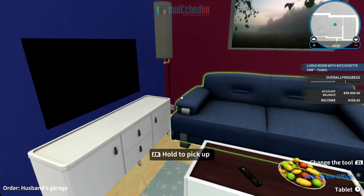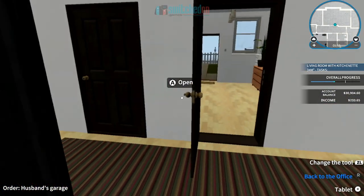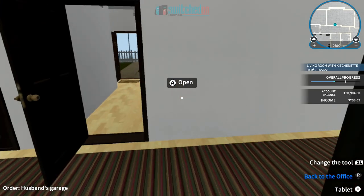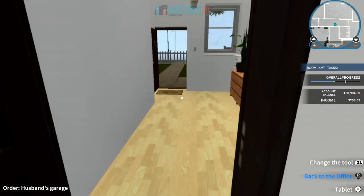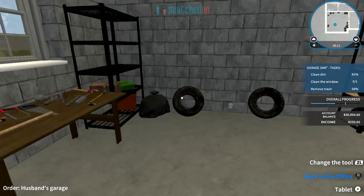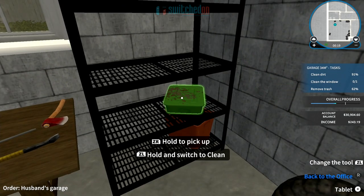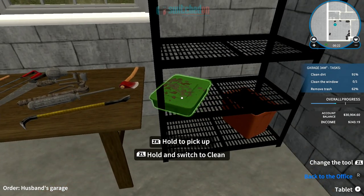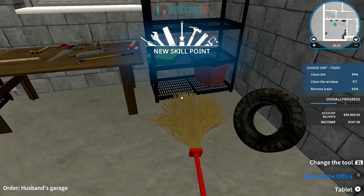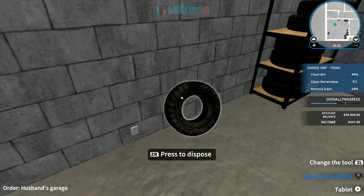Along the top there are tabs for all the different skills you can upgrade as the game goes on. Outside you don't tend to do much. You can zoom in and out on the mini map using up and down on the d-pad. Let's go back to the garage — that's where the main area of concern was. Still got rubbish to take away. The later jobs are a lot more involved, and we've got another skill point now.